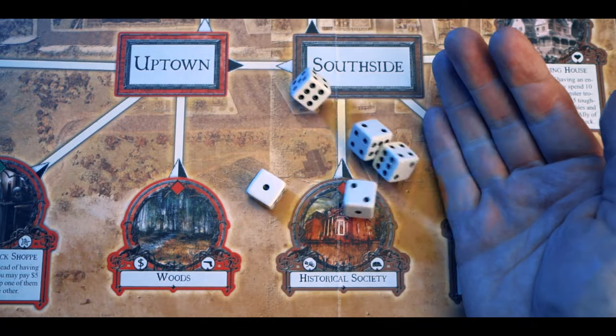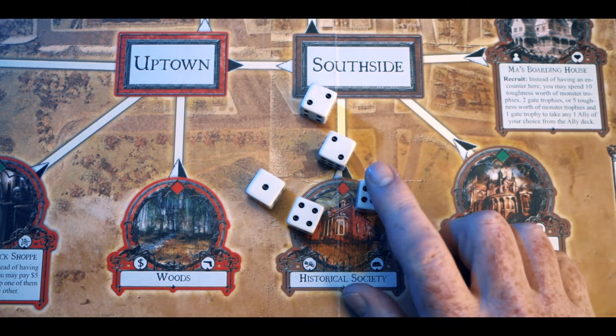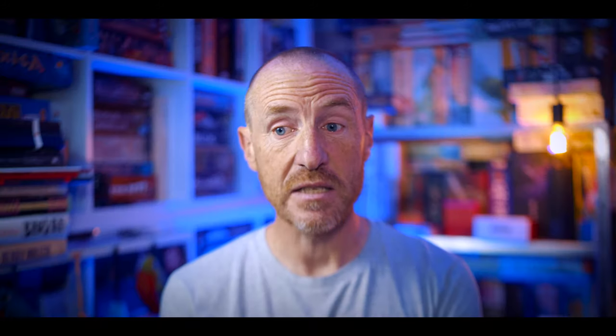So how do you play Arkham Horror 2nd Edition? It's an Ameritrash game highly dependent on the roll of dice. There's a mechanism called skill checks — you roll a certain number of dice depending on the skill you're using, and rolling a 5 or 6 counts as a success. There are also modifiers that enhance or decrease your chances of getting those successes.